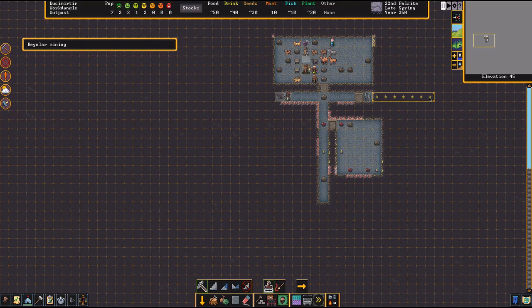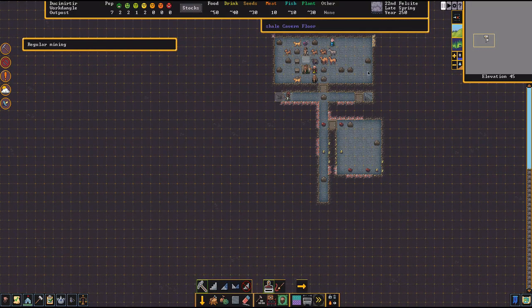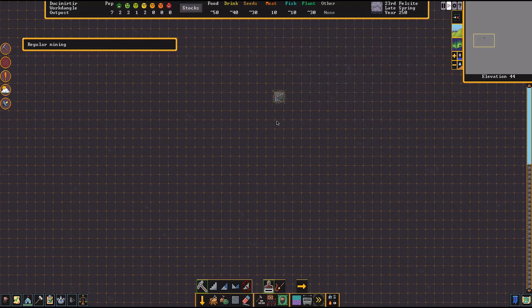Put the kitchen over here, kind of off of that area. Make it a reasonable size — you need a workshop and stockpile space around it with barrels for storing food. You'll have a kitchen for cooking, but you also need a separate butchery space because you don't want to butcher where you're cooking.